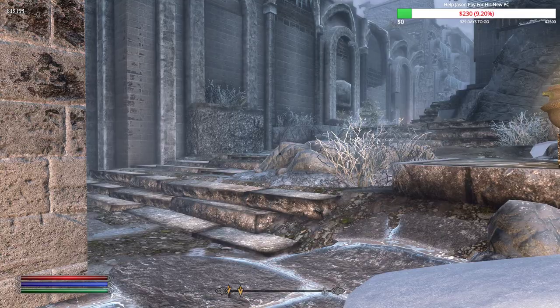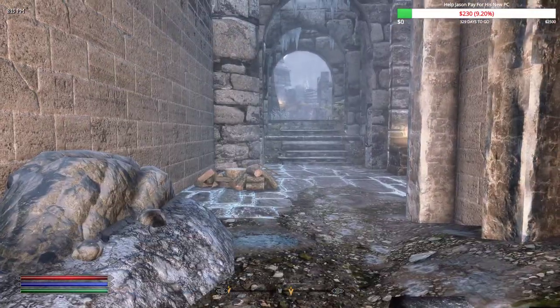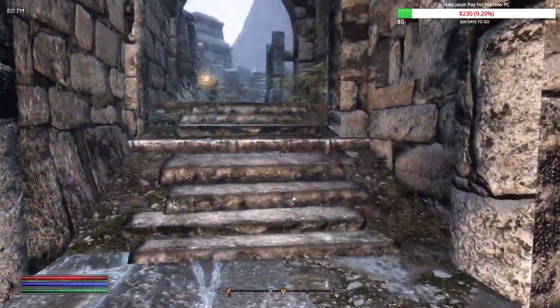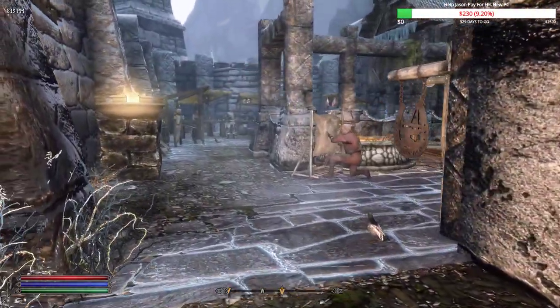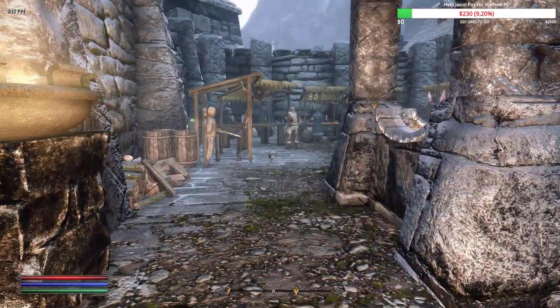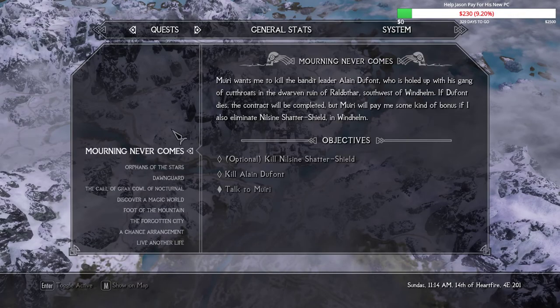Let me know how the audio balance is. I turned up the game volume by 250 in OBS, so you should be able to hear voices way clearer now. If anything is too loud or too quiet — like if you want the music even louder — just let me know. Anyway, quick reminder: we need to kill bandit leader Alain DuFont, who's holed up in a Dwarven ruin southwest of Windhelm. If DuFont dies the contract is completed, but Muiri will pay a bonus if I also eliminate Nilsine Shatter-Shield in Windhelm.